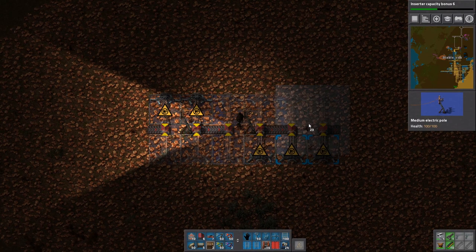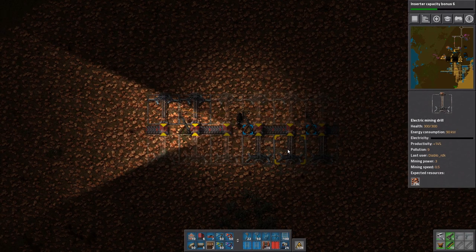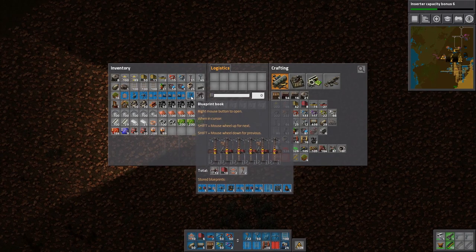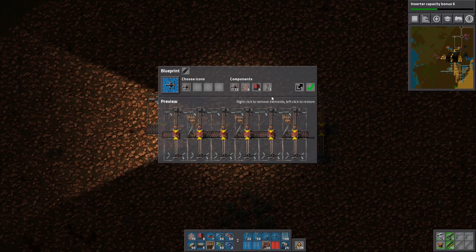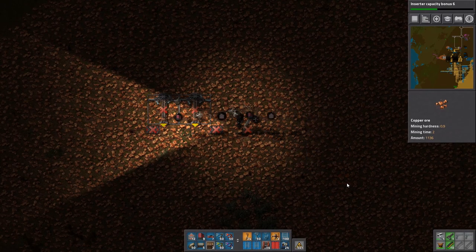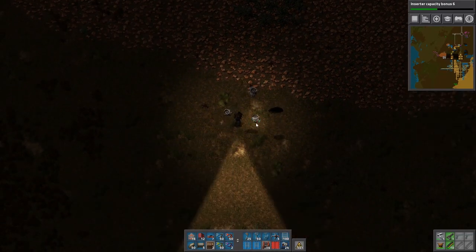Instead we've replaced it with only 23 iron per side — so 46 iron total. That's a saving of more than 100 iron, which is a good suggestion. It does mean I have to put in an extra power pole, which uses two steel plates and two copper plates, so this setup uses a tiny bit more copper and steel. But all in all it's still a lot cheaper and gets the same effect, so we'll change out the way we were doing that and update the giant iron mine.